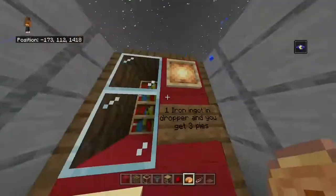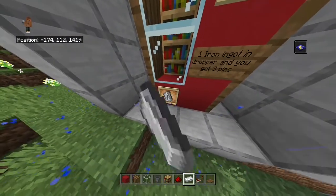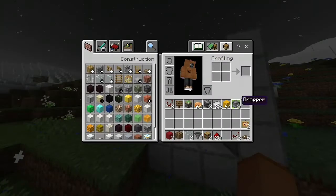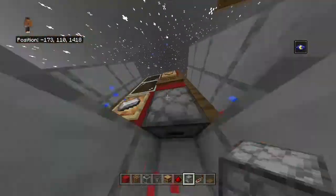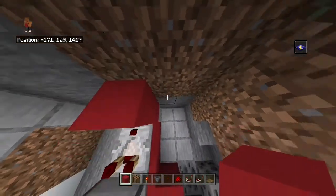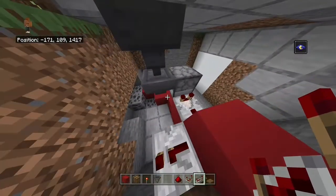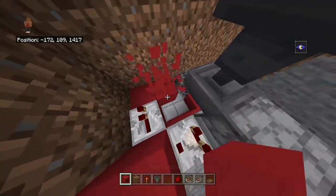By the way, I did glitch out a bit here and for some reason it wasn't working, but I think I fixed it — just make sure you know what works. You can test it with a button though. So then you're going to put a dropper down here and put three hoppers going into that dropper right there to the right of me. It has to be like this or else the redstone contraption will not work at all.